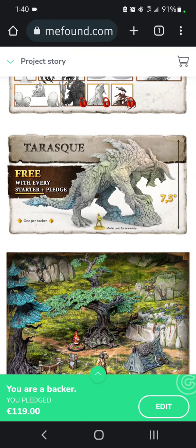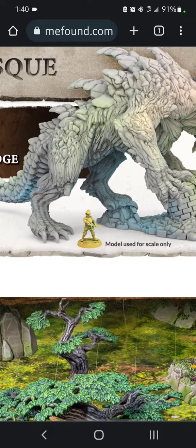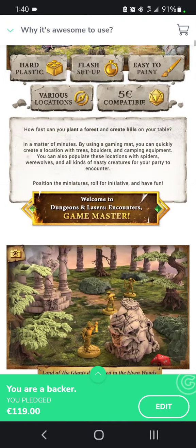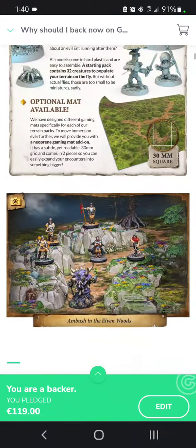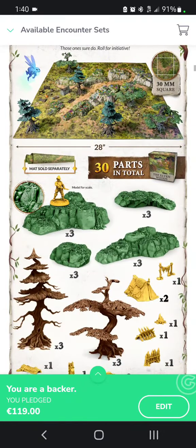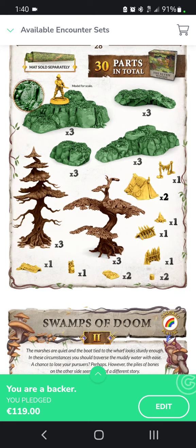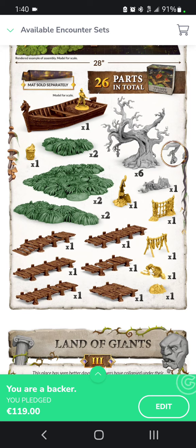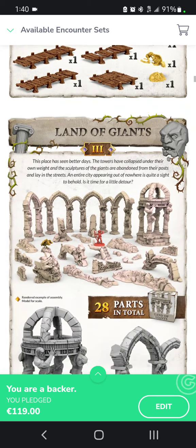You get this big 7-inch Taurosk — you can see the size comparison with the little guy there. Base Pledge. I'm not big into terrain, so this isn't really for me. Here's Elven Woods — you get six trees and some rocks and tents and stuff. Swamps — you get a big boat, six trees, some docks. I'm probably going to get one of those for the boat.